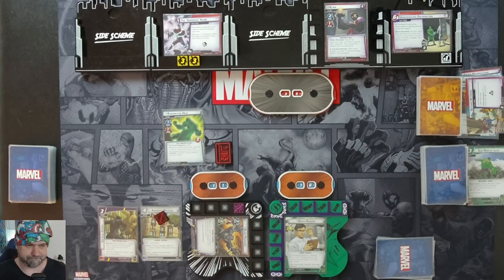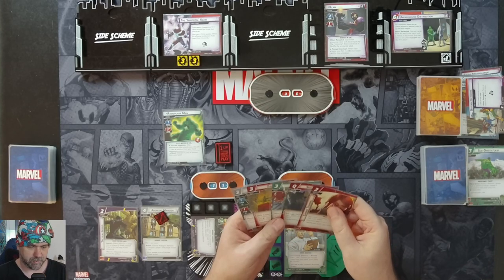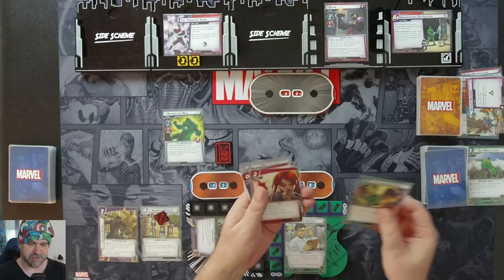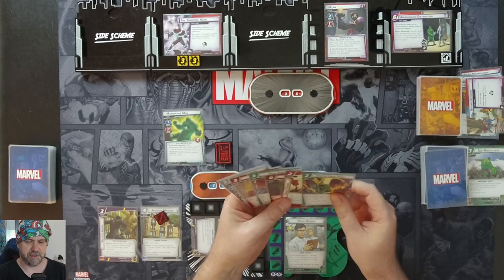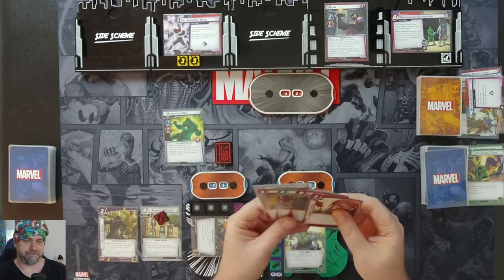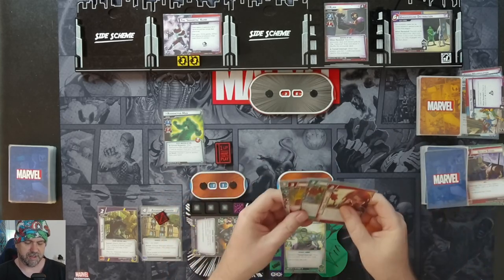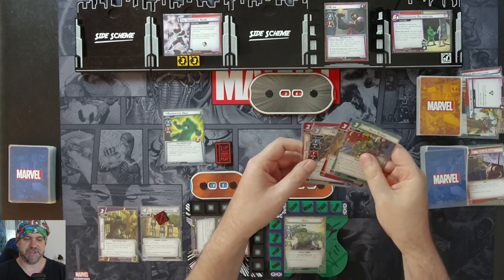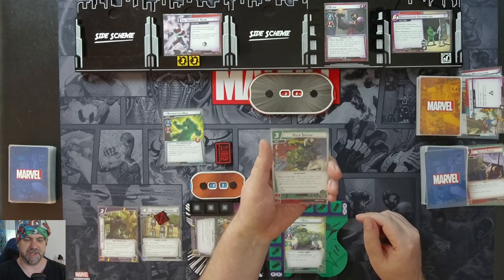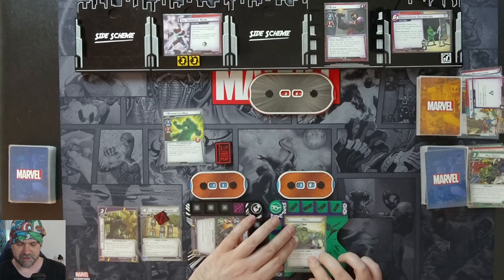We spend a Wakanda Forever, which resolves the special ability of each Black Panther upgrade in any order. The only one we control is Tactical Genius, and since it's the last one, it removes two threat from a scheme. Two threat off the Defense Network, and Black Panther thwarts for two to get that out. Over to Bruce Banner — we use Expert Research to draw one card, discarding one from hand. We have an Unstoppable Force; we won't need that. Flip up to Hulk. We play Skilled Strike for plus two attack, taking our attack to five.